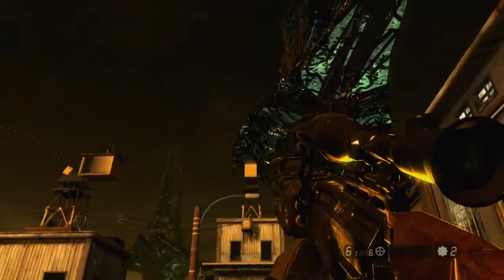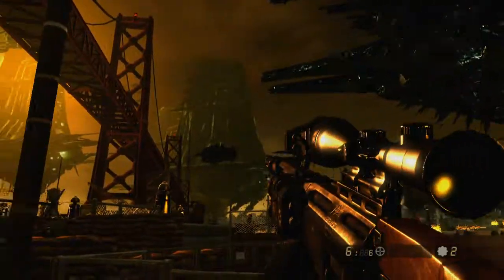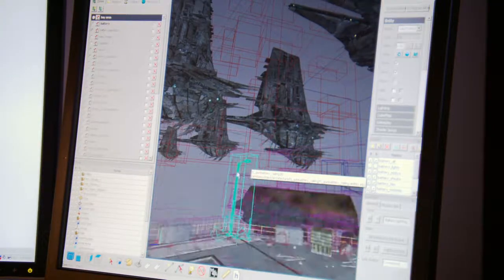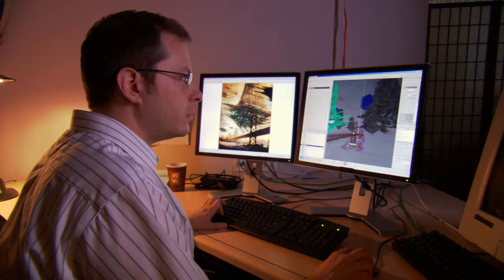For a sequence like the Bay Bridge sequence in R2, we started out by blocking out a composition, getting a good idea of what the basic pieces would be and how they'd fit together. Then we just add layer upon layer until we get something that's hopefully really a spectacular moment for the player when they get to experience it for the first time.